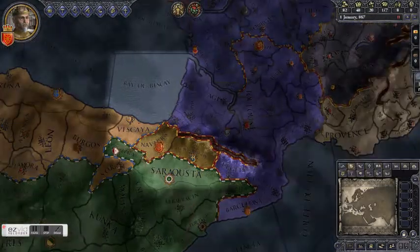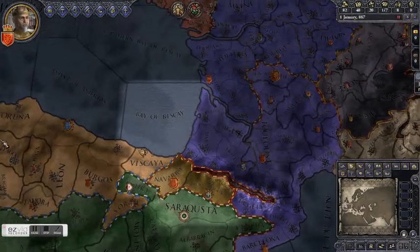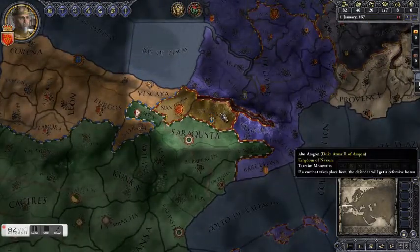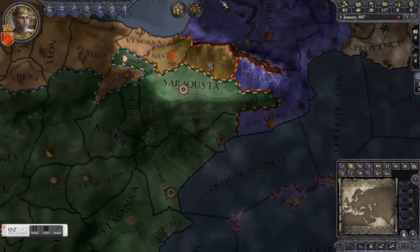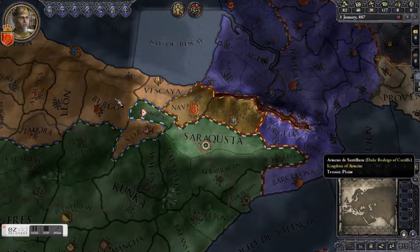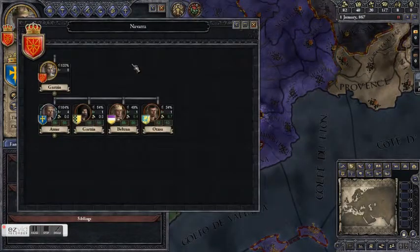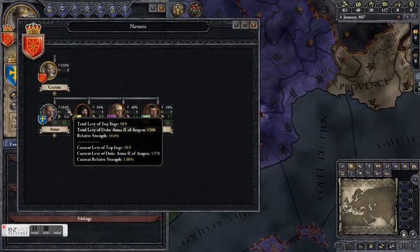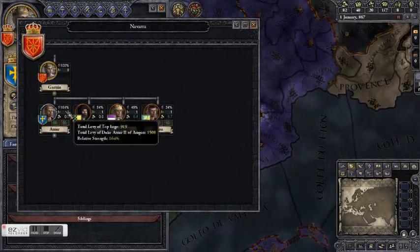As we already established, we have no chance of winning a war against any of our neighboring kingdoms. In fact, most of our neighbors are our allies, so we wouldn't want to fight them anyway. So who are we going to fight? Ourselves — specifically our vassal, Duke Ansar of Alto Aragon. He controls half of our territory. Looking at the realm tree, the Duke has 1,500 troops compared to our 900, and considering that that 900 includes the troops the Duke is giving us, the balance is even more tilted in his favor.